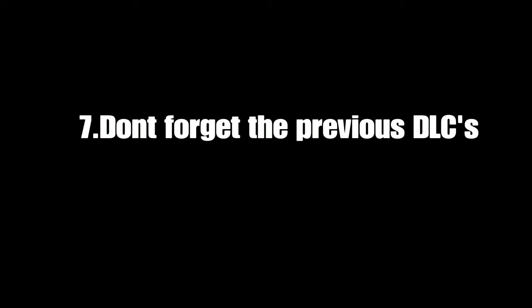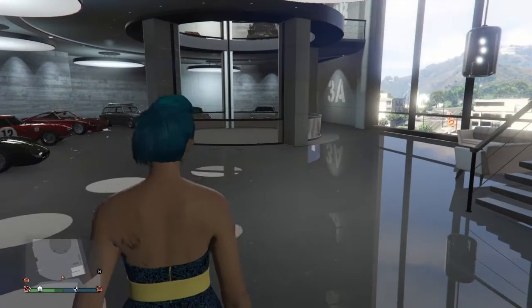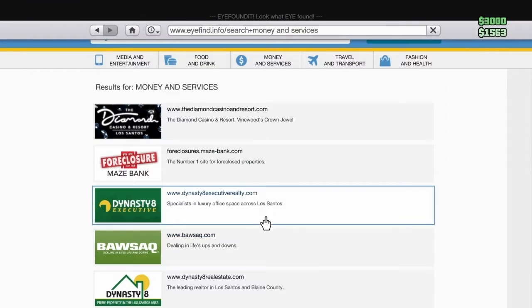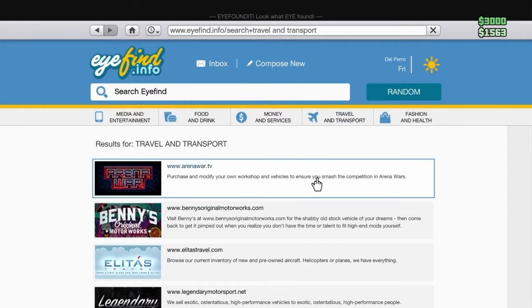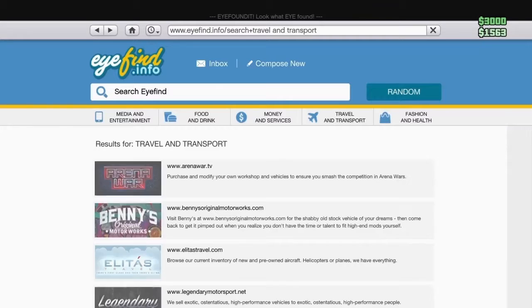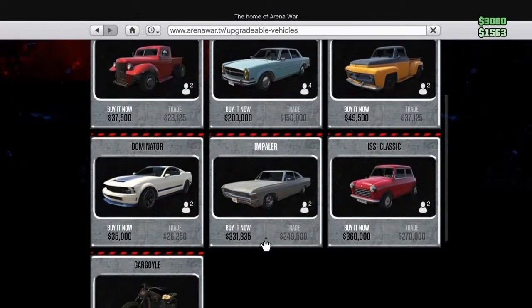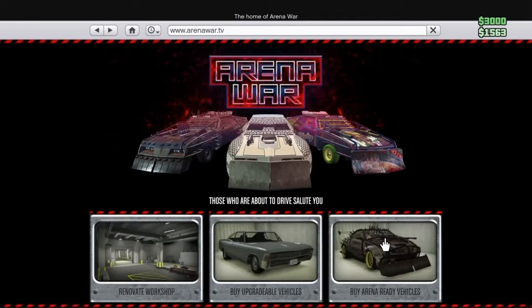Number seven, I think I've got a very important one: don't forget about the previous DLCs. Like we had Benny's, we had the motorcycle update, and of course the new Arena War. What I mean is basically when you put out a DLC — as you see with Benny's it has like 12 vehicles — I think when they go further in the game a year later there should be like 24 vehicles. Arena War has like five and seven. I think there should be way more vehicles.